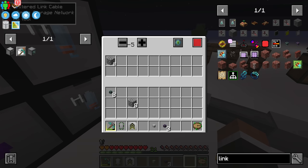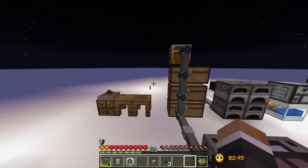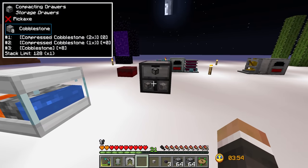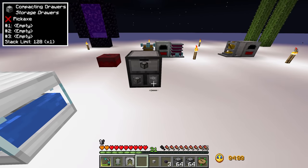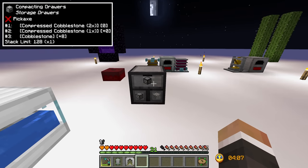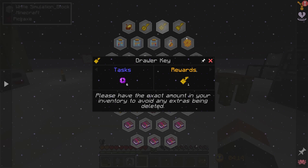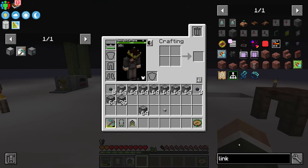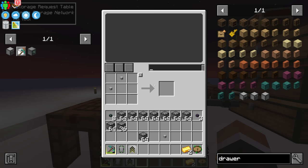The other benefit to the filtered storage cable is you can filter what goes into it — for example, specifying only cobblestone goes here. That might come in useful later if we want to filter specific things into a certain chest or drawer. I'm also being told we can fix this compacted drawer — I've taken it off the cobble gen temporarily, taken everything out, and put cobblestone back in. We can fix this by locking the drawer using the drawer key.